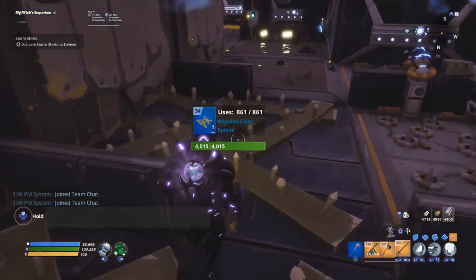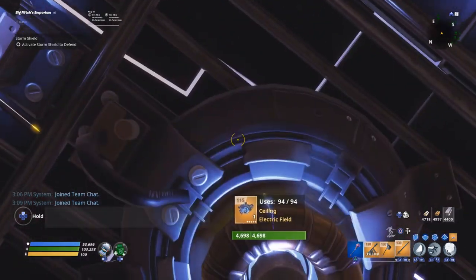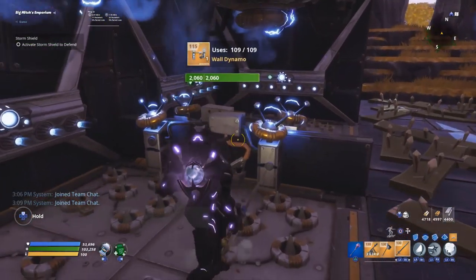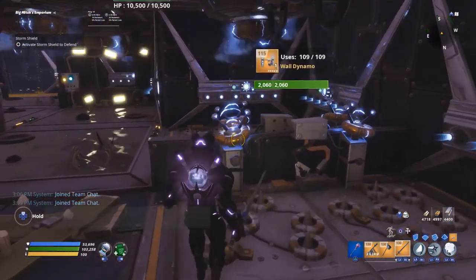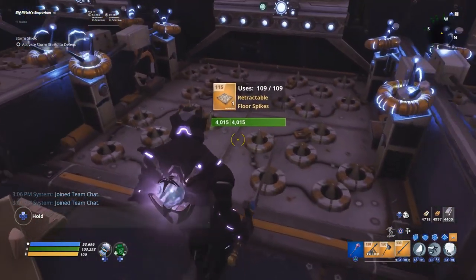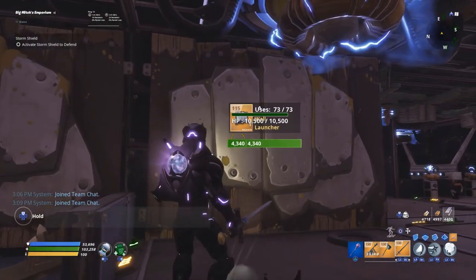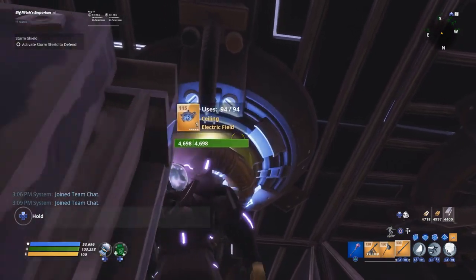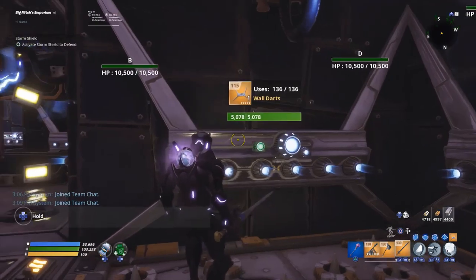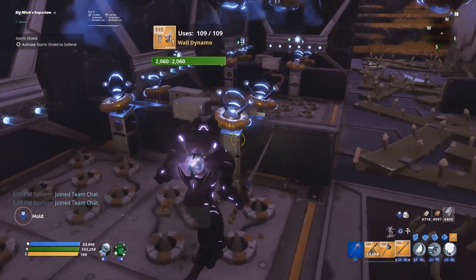Keep going forward: wooden floor spike, three-times-impact two-times-reload-speed wall launcher, ceiling electric field, ceiling electric field, wall dart, edited low wall to the right with wall dynamo, edited low wall to the left, and retractable floor spike. Next timeout room: tar pit, three-times-impact wall launcher, ceiling electric field, ceiling electric field, wall dart across from it, wall dart shooting to the right, retractable floor spike, and wall dynamo on the low wall.